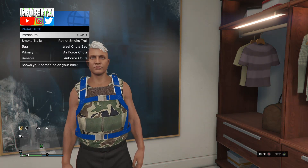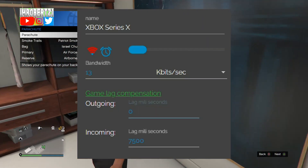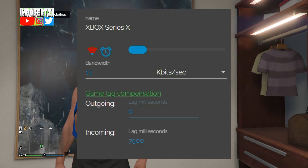Wait for the game save, then lag the game and net cut. Set the income to 7500, change mbit/sec to kbit/sec, then set the bandwidth to 13.